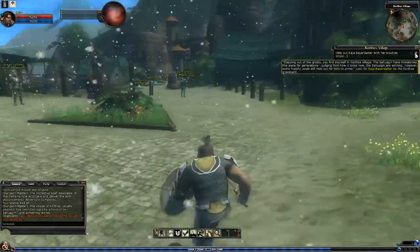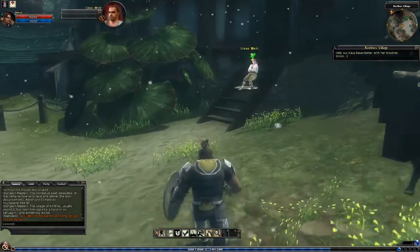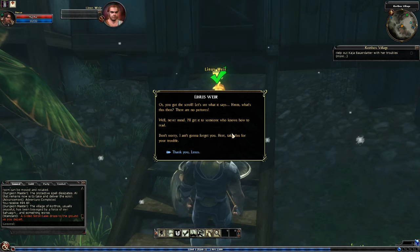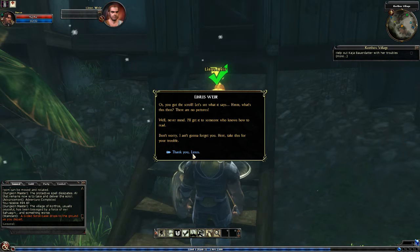Stepping out of the grotto, you find yourself in Kitora's village. I already heard that before. I'll talk to you. Oi! You got the scroll? Let's see what it says. What's this then? There are no pictures. Oh, never mind - I'll get to someone who knows how to read. Don't worry, I ain't gonna forget you. Here, take this for your trouble. Thank you, Linus.